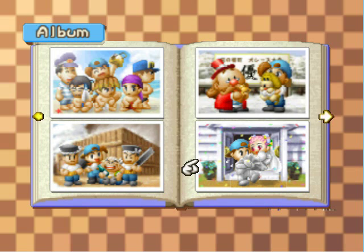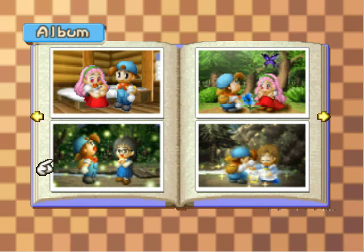This one is obviously for getting married — it shows Papuri, I don't know why. I didn't marry Papuri; I don't usually. This is for having a baby, which you get when your baby is born. Again, I never choose Papuri.